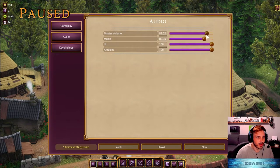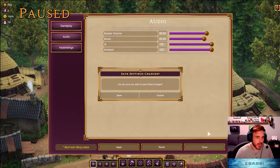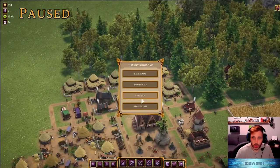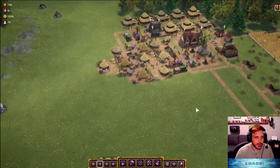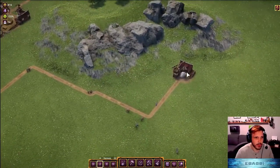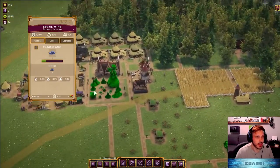I'm going to tone the audio down just a little bit - it can be kind of loud in here. Save that, hopefully now it's not too quiet. All right, so we kind of left off here building this little stone quarry, which will be accumulating some more stone for us so we can start upgrading our citizens.